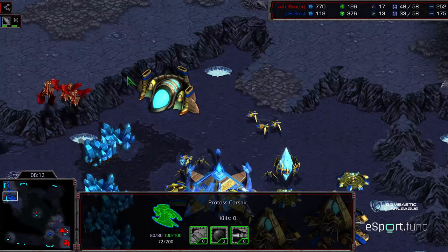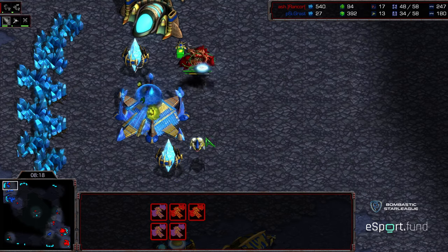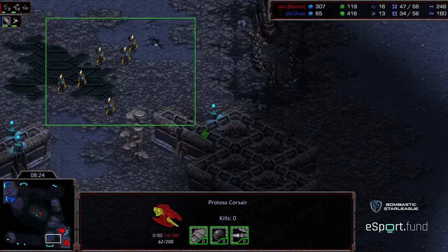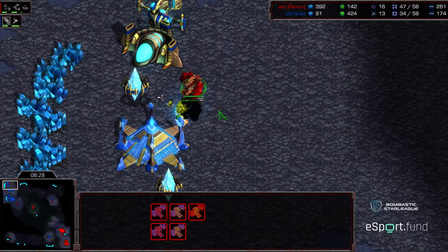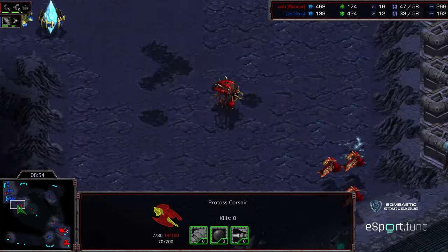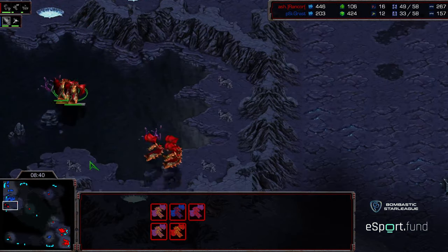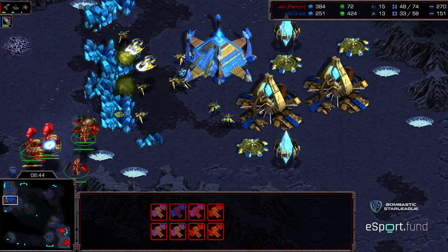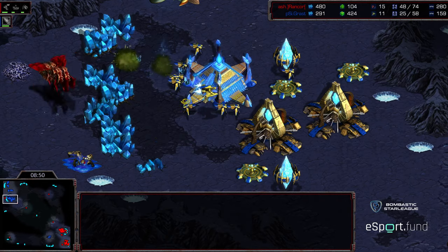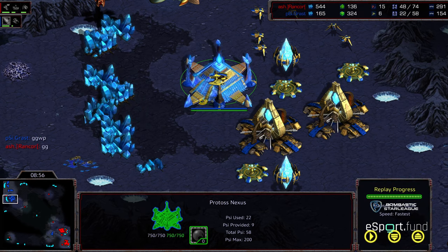Two Corsairs up now — looks like they're going to try to engage. This is going to buy a little bit of a reprieve, but they're not engaging as a group, so that Corsair is going to get wiped out. Eight Mutalisks versus two Corsairs and a Dragoon — not fair fighting odds. Might want to focus the Corsairs for the splash damage first, but they're mostly ignoring the Corsairs and just focusing on the probes underneath. Seven probes left for Grasp. There's GG.